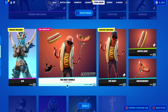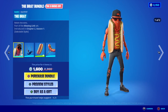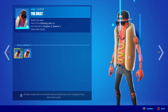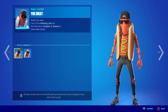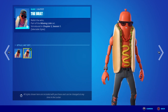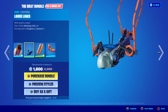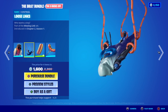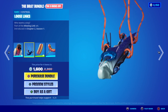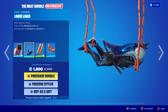Moving away from that, we have the return of the Brat Bundle. Starting this off, we have the Brat Skin himself. Relish the Winds. Part of the Missing Link set, first introduced in Chapter 2 Season 1. Two selectable styles — however minor it is, you can have him with the hat on or the hat off. Very subtle, but I like the ability to switch it on and off. Moving on to the Contrail, we have the Loose Lynx. Who wants a dog? Fortnite, if you hear this, please give us more Contrails than the ones we can just get in the Battle Pass. Pretty damn cool though — I do like it.